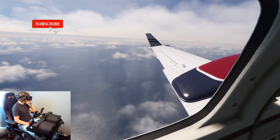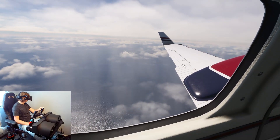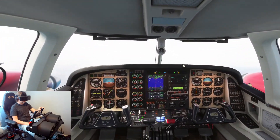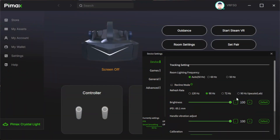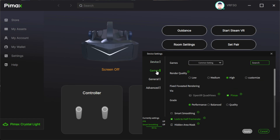The Pimax Crystal Light continues to improve, especially with the software. The latest Pimax Play release adds new features such as native OpenXR support, meaning you don't need to mess around with third-party applications like the Pimax Switcher. The new version 1.33.01 has also introduced Crystal Light upscale mode, which works very well and really increases frame rate, particularly if your GPU struggles to run the native resolution.